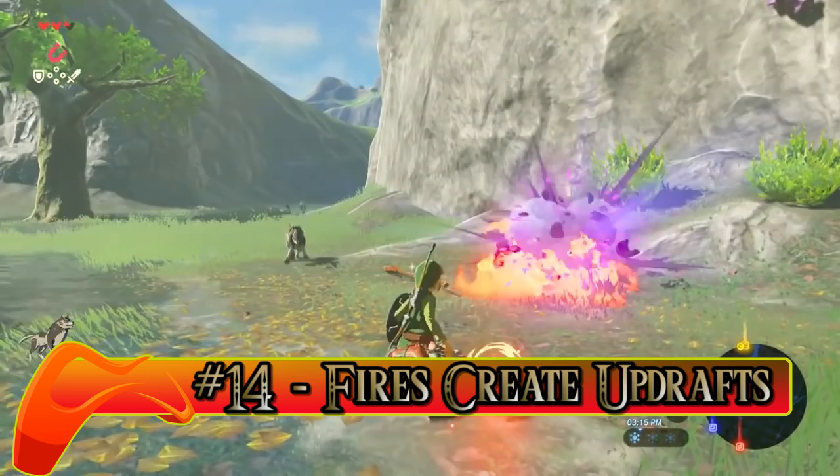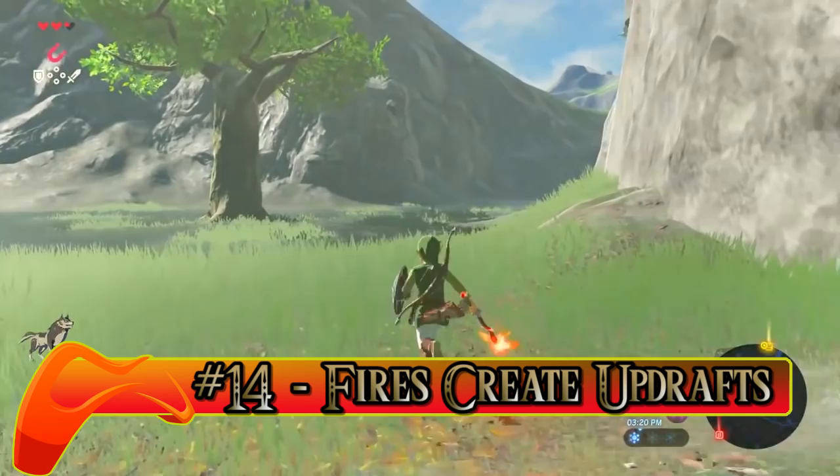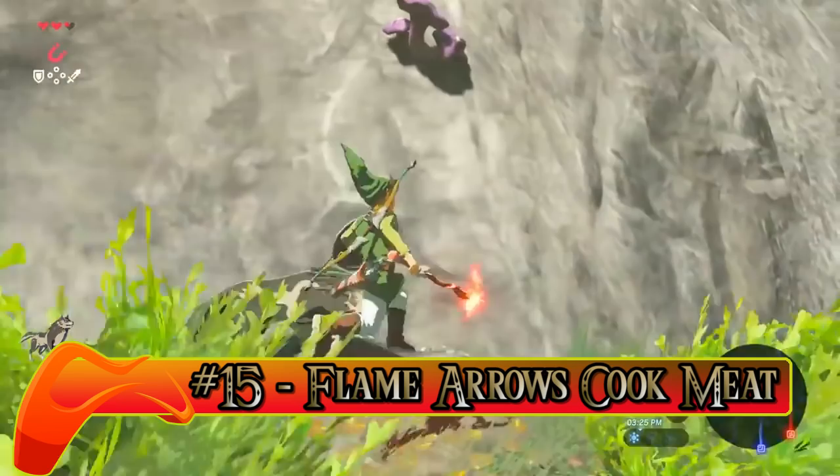Number fifteen: Flame Arrows Cook Meat. Here's a handy little Breath of the Wild hack. By using a fire arrow on wildlife, you can turn your target into some cooked meat, making it a hearty meal right from the get-go.